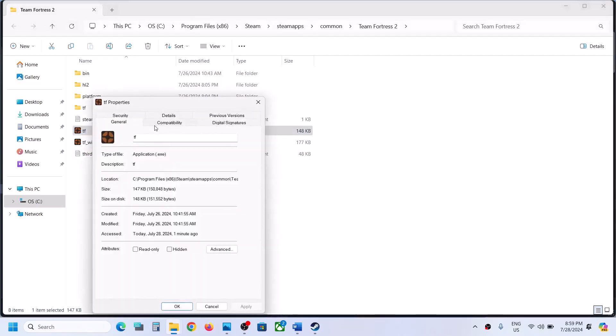This time, go to this tab once again, put a check over here, select Windows 8, hit apply, click on OK, launch the game and then check.